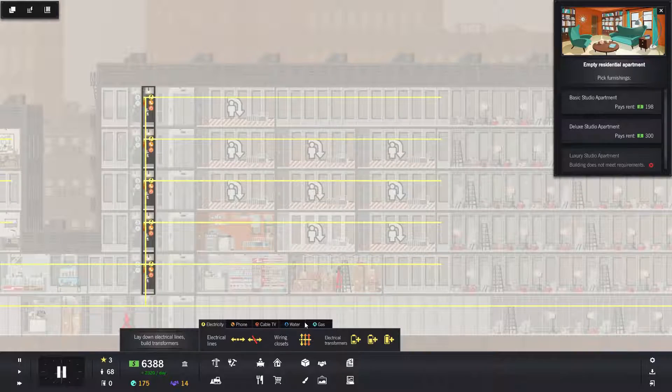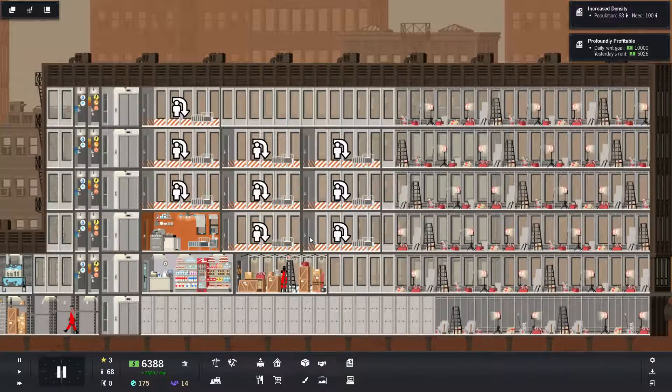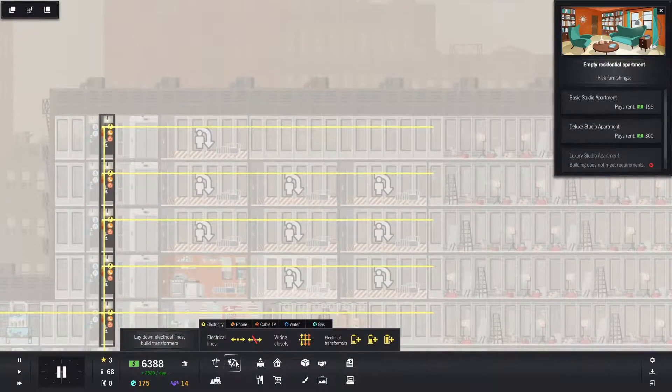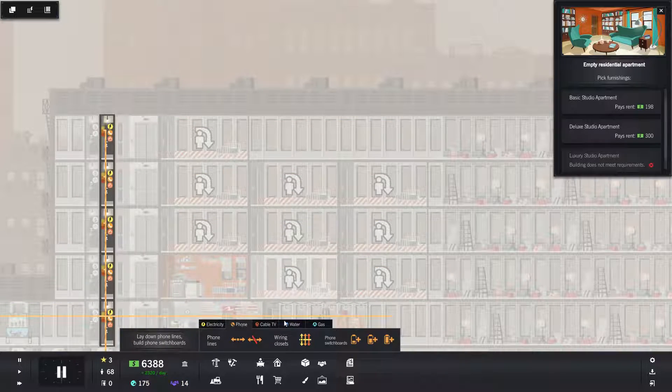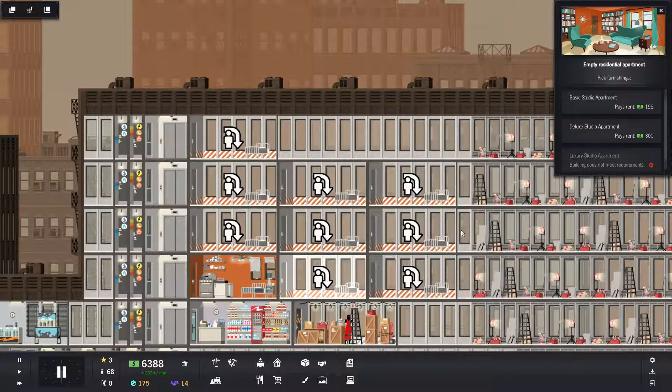Alright, do we have all the utilities? Water. Alright, looking good. How about the top floor? Water here. Okay, it's looking good there too.